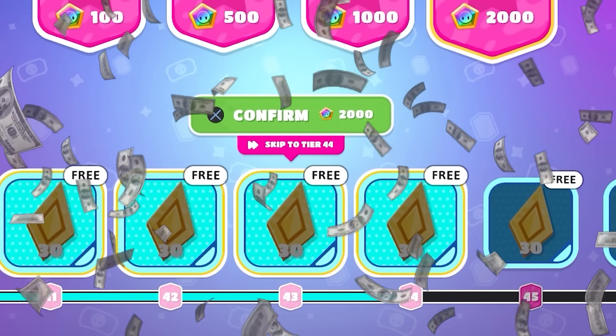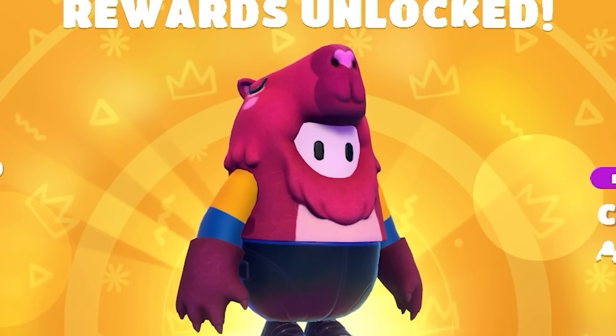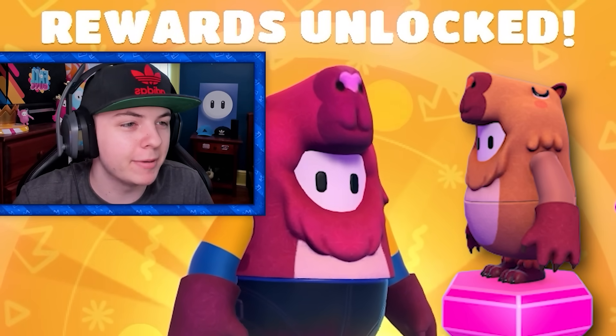So now I'm gonna quickly buy the rest of the tiers. I just need to buy one more tier and then we'll have the entire fame pass. And the last skin in the fame pass is another variation of the capybara.